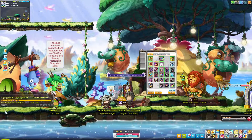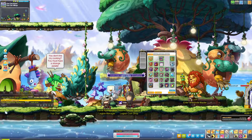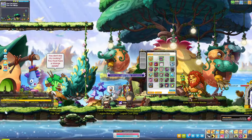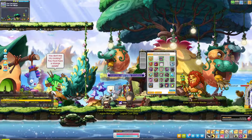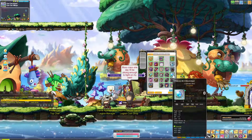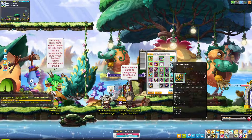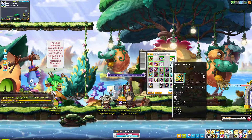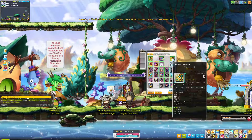A lot of people ask what to work on first in terms of potential — which items to get to legendary first and roll first. The simplest answer is you want your weapon, your secondary, and your emblem to be legendary. These three items are the only items in the game that give you attack or magic attack percentage lines.